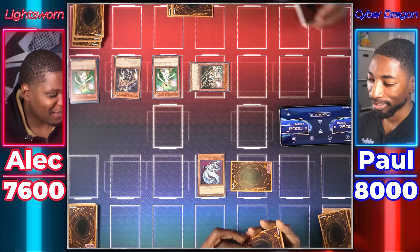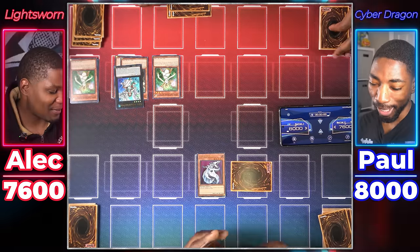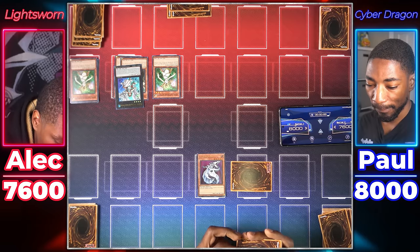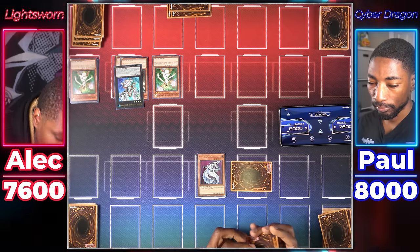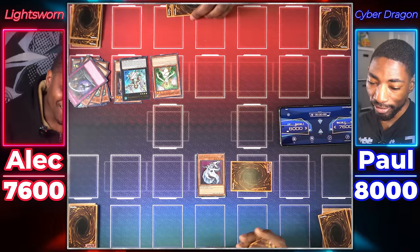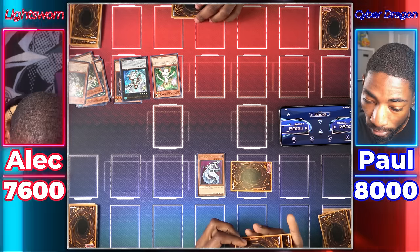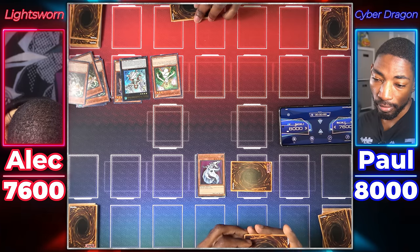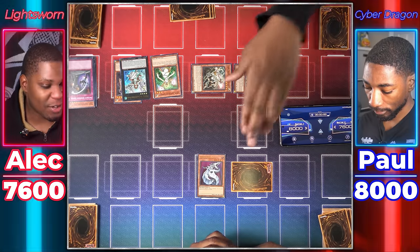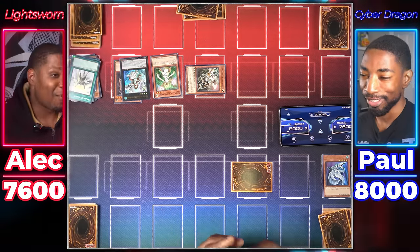I don't think the Lightsworn Synchros are in the set, but we will overlay Minerva, the Exalted Lightsworn. You're doing actual Lightsworn combos! Well, we got the prize card — we're gonna use the prize card. So I can detach one to mill three from my deck, then draw equal to the number of Lightsworns milled. Felis again? Felis again! So we hit two Felis — I can draw two. Felis mill three off its effect — all three Solar Recharges. There are all my Solar Recharges.